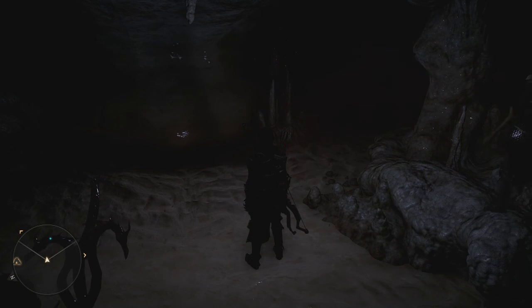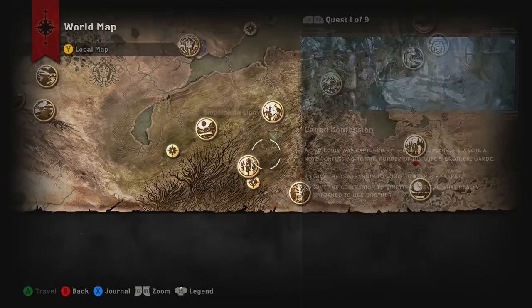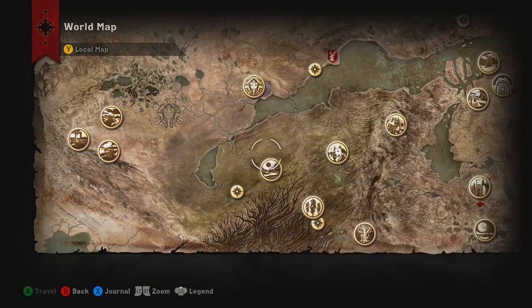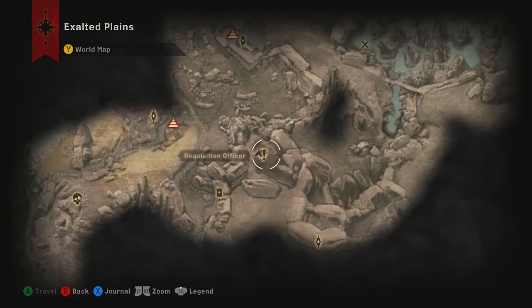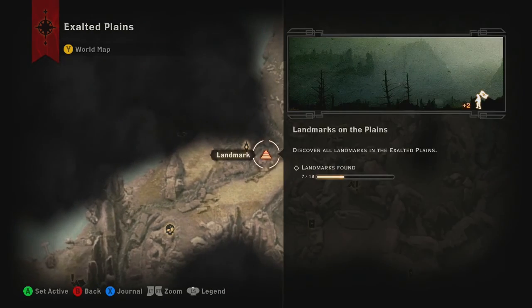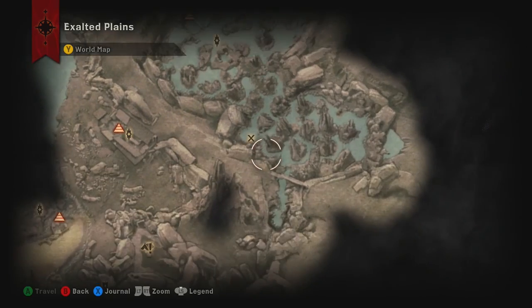Next we have the Exalted Plains. Which I feel bad about not completing that mission. It's in Enivirus, surrounded by the ruined arches where one of the Fade Rifts is located near the spot marked by the map of Enivirus. I don't know where Enivirus is. I only have 7 out of 18 landmarks. None of the camps are marked as Enivirus either.